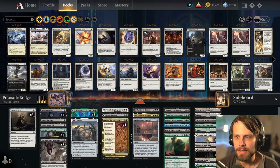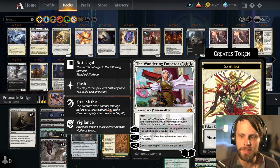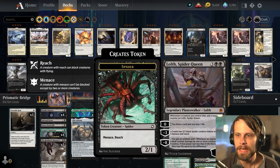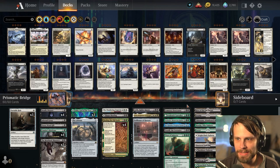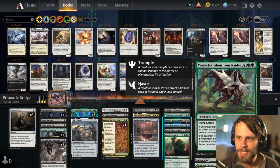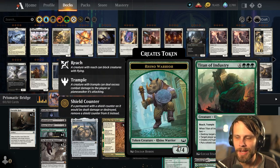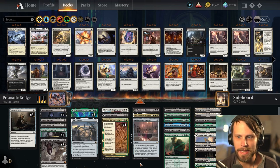Later on we have some really powerful threats. We've got the Wandering Emperor at the four-drop slot, which is more of a control element and mid-game board presence. We have Lolth, Lisa, Cemetery Desecrator, the Caretaker, Vorinclex, Jetmir, Toxril, and Titan — all of which are goals to hit off of the Prismatic Bridge.